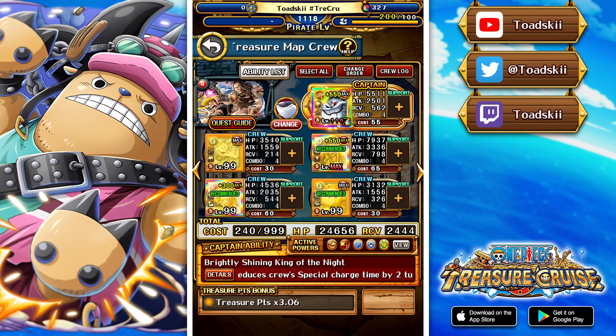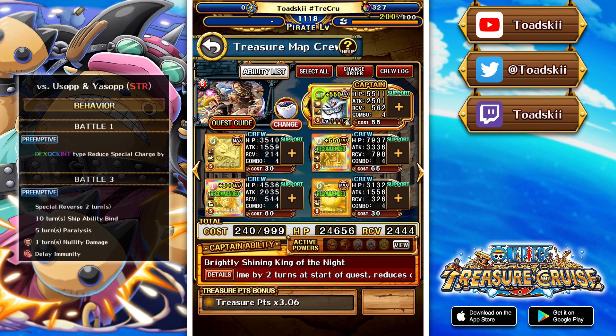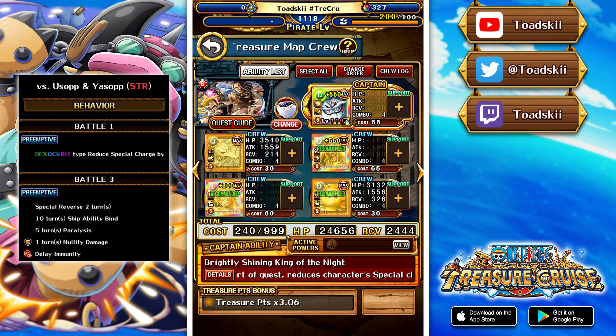Moving on to the second boss versus Usopp and Yassop — Dex, Quick and Int characters receive special charge time. On the final stage there's two hits of special reverse, the ship is binded for 10 turns, five hits of paralysis, and damage nullification for one turn. The way to get around this is using the treasure map Sanji to get rid of the damage nullification. Sanji also gets around the special reverse, removes the ship bind, and gives a full board of matching slots. Shiki gets rid of paralysis with his special activation. We're also using Cat Viper as captain because his super class special can wave clear the first two stages.